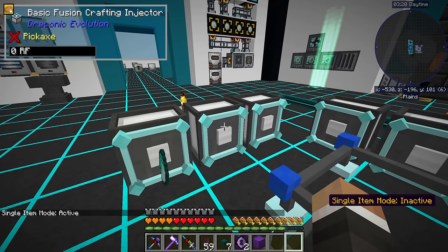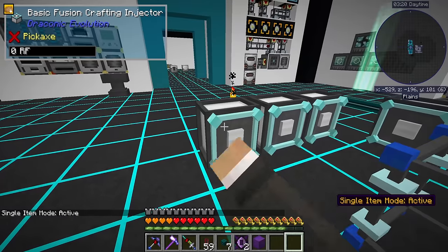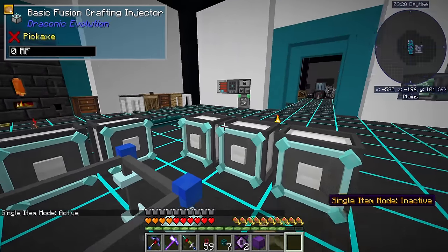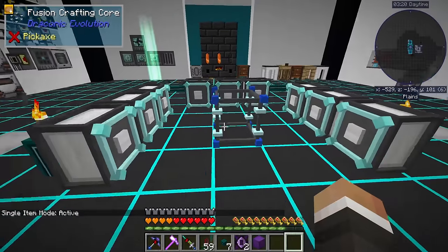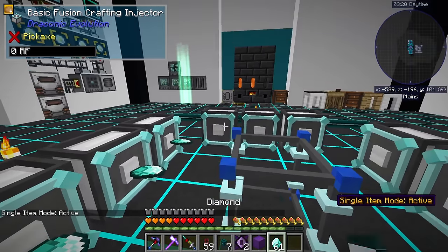By default, you'll see in the bottom right here, the fusion crafting injectors are set to single item mode inactive. If we shift right click, you can change them to single item mode active, which I'm going to do temporarily. If you're trying to do crafts individually, this makes sense because now we can do one, two, three, four.